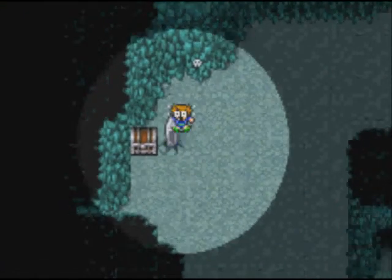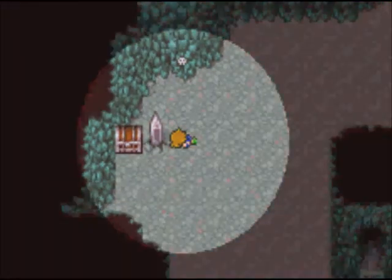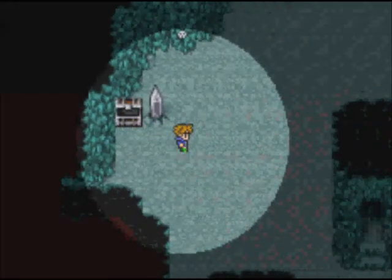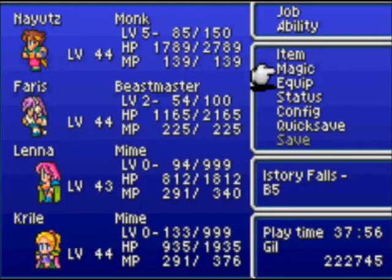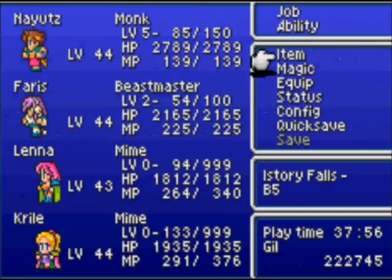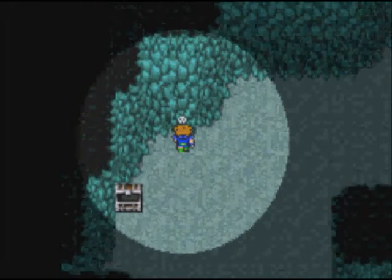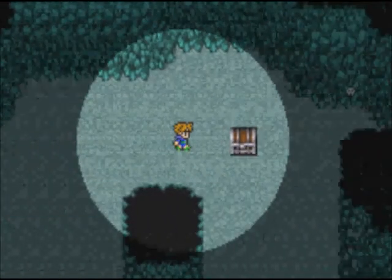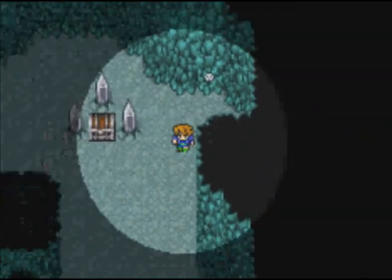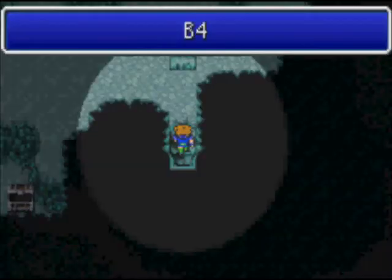Let's open it — ouch, my bones! I didn't see that spike. Bartz, are you okay? I should have pressed the switch first — it removes the thorns. I have a feeling this one also has spikes, so let's press the switch first. Now we can see the traps. And Fuma Shuriken — it's a better version of the regular Shuriken.